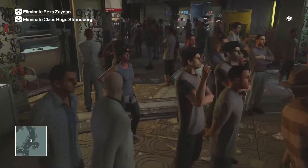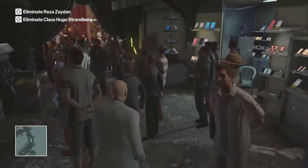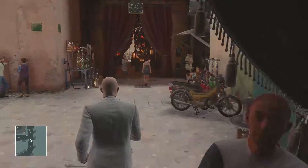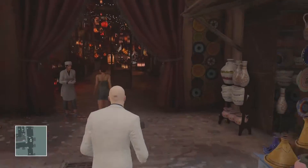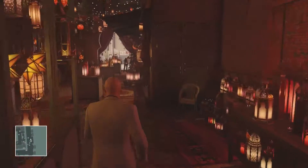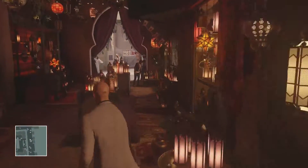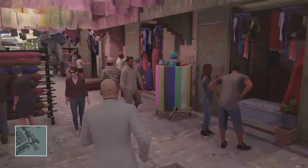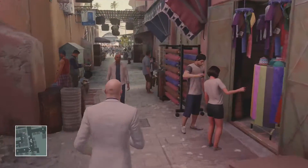What the challenge is, is the propaganda speaker that's in front of the consulate. What they want us to do is subdue him without killing him. So to do that, we're going to go get some poison. It's good to know where there's poison at the beginning of any level anyway — poison is a great way to get a lot of things done.